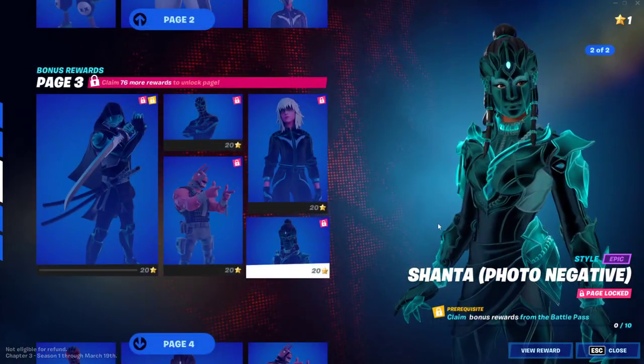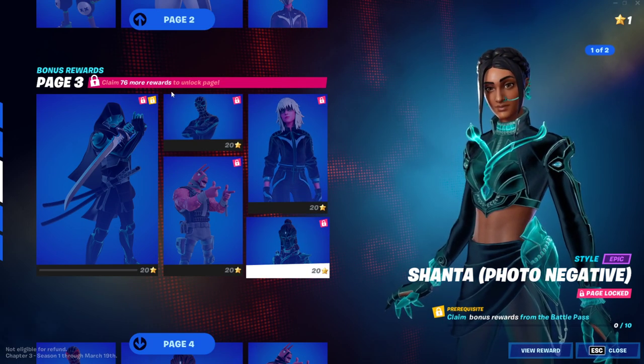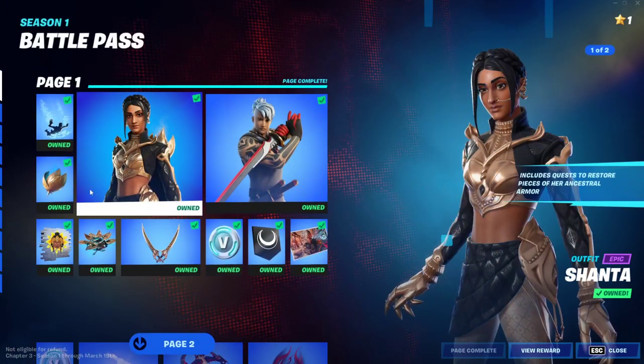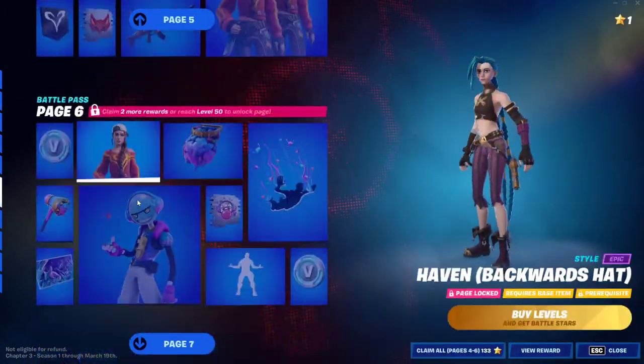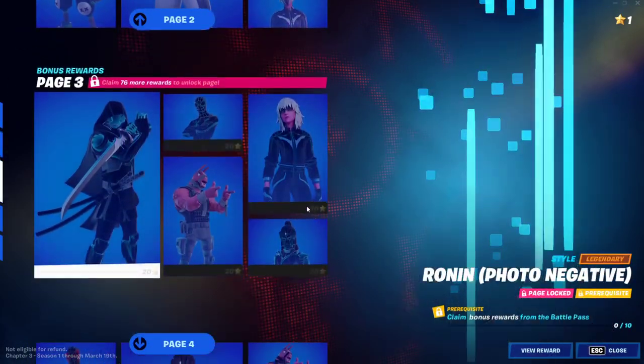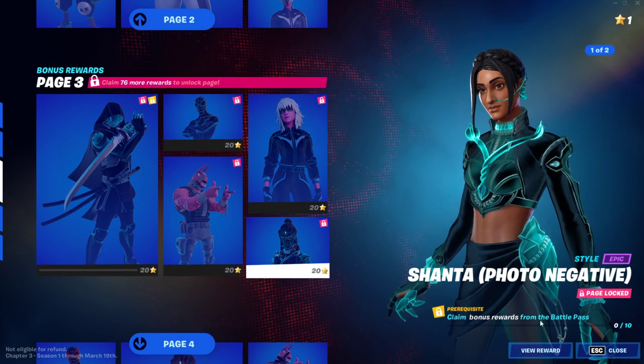So to unlock this one, it's pretty simple. You need three conditions to clear it. The first condition is to unlock page 3 from the bonus rewards. You need to have claimed every single like tier from these rewards from page 1 all the way to page 10. And then you go to the bonus rewards and you need to claim 10 bonus rewards from the battle pass.